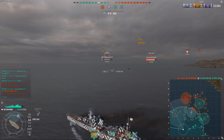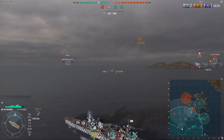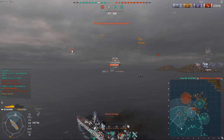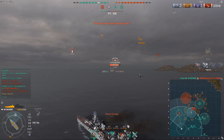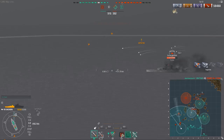Every single game becomes this extreme cruiser simulator where you try to survive to do damage. If you get into a good position behind an island or get to free-fire, you can do crazy amounts of damage. But if you mess up even once, you can get punished heavily. I was pretty angled but not enough, and Graf Spee's guns went straight into my citadel — I'm down to half HP. This was just a tier 6 cruiser with slightly bigger guns, and that's how quickly you can start melting.